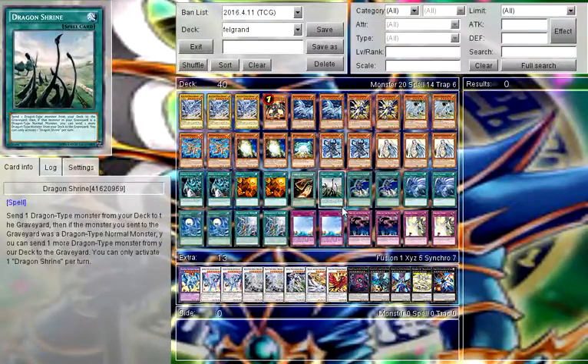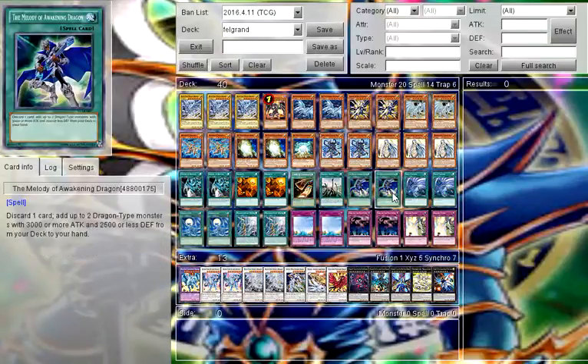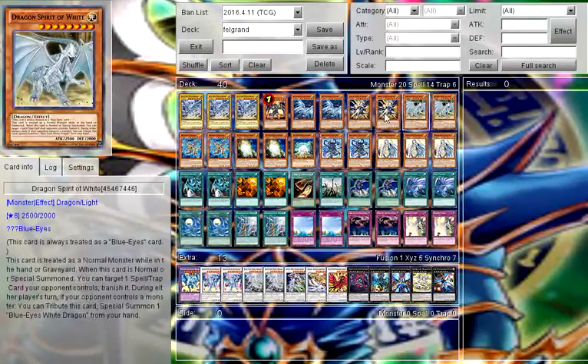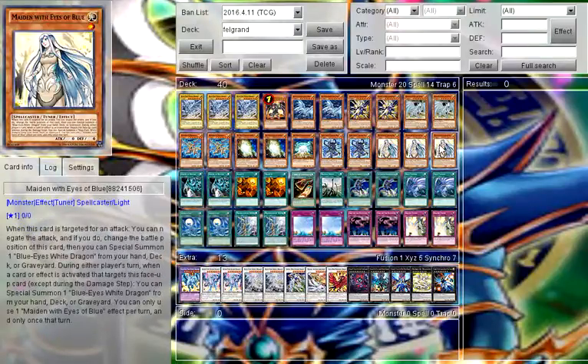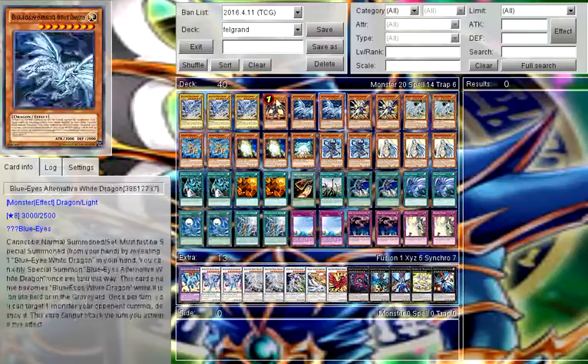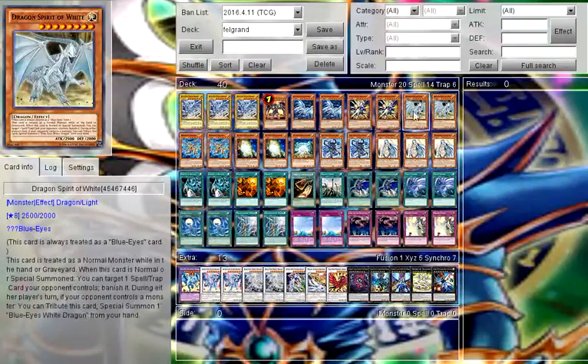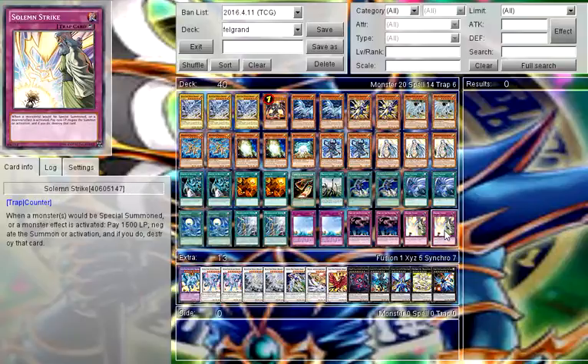What's going on YouTube, this is your boy Dwayne bringing you yet another video. What you see on screen is my Blue-Eyes Felgrand deck. This is the OCG variant that we're waiting to hit the TCG within the next few months. This will definitely be one of the decks I'll be playing in the coming format after the movie pack and related sets are released.